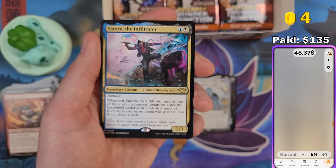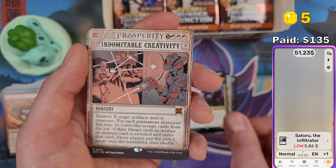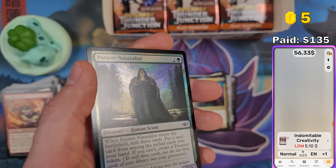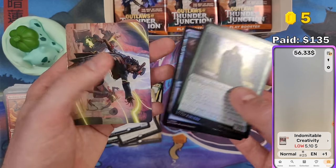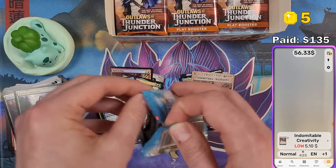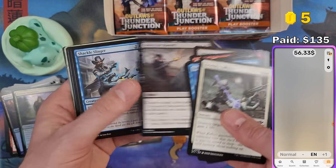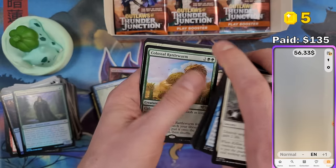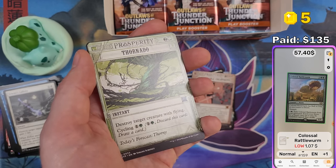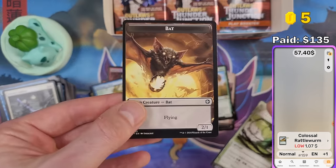Zatoru the Infiltrator — a mythic Breaking News card — $5.86. Indomitable Creativity — let's see if that's worth five bucks. I wonder if prices will drop soon. Usually at the beginning of a set prices look good, then they drop — some more, some less. Colossal Rattleworm — one dollar, nice. And we got a Big Score token.